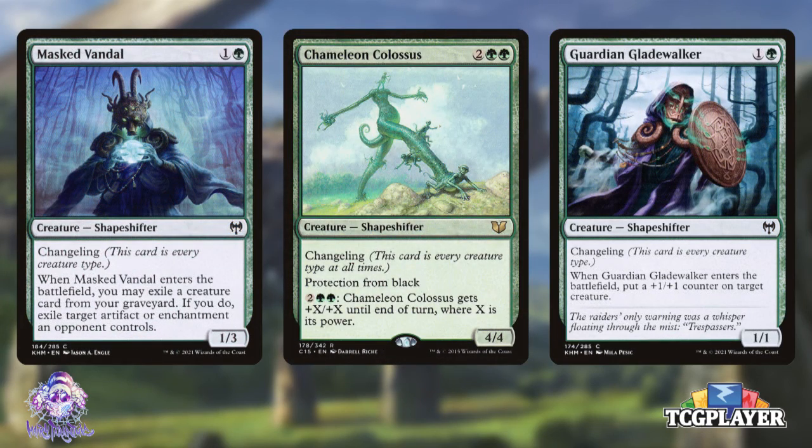Masked Vandal can be our Reclamation Sage stand-in in addition to Acidic Slime, and Chameleon Colossus can be a powerful beater all on its own. Even Guardian Gladewalker can help make our armies bigger, especially if we include them in our infinite combo with bounce shenanigans in Cloudstone Curio.